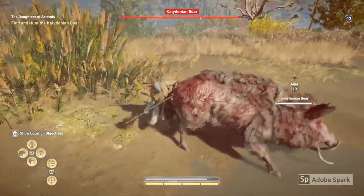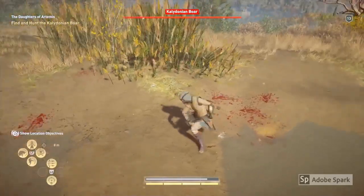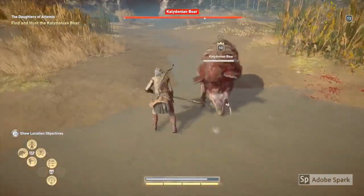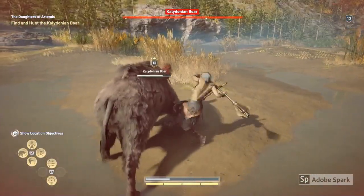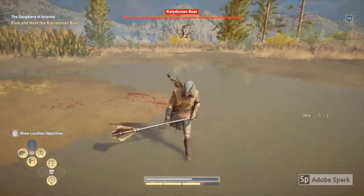Just keep dodging out of the way and trying to aim for it to go to slow-mo so you can get some really good hits on him. As you can see my health is quite low at this point, so this is where your Second Wind ability comes in really, really handy.